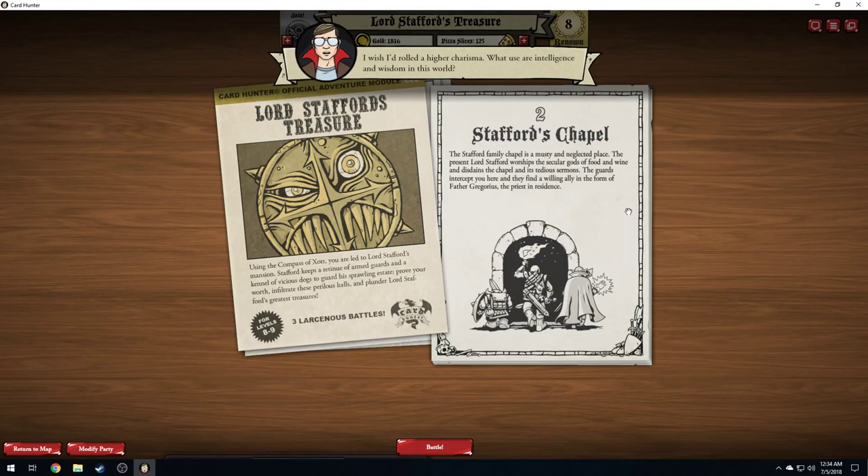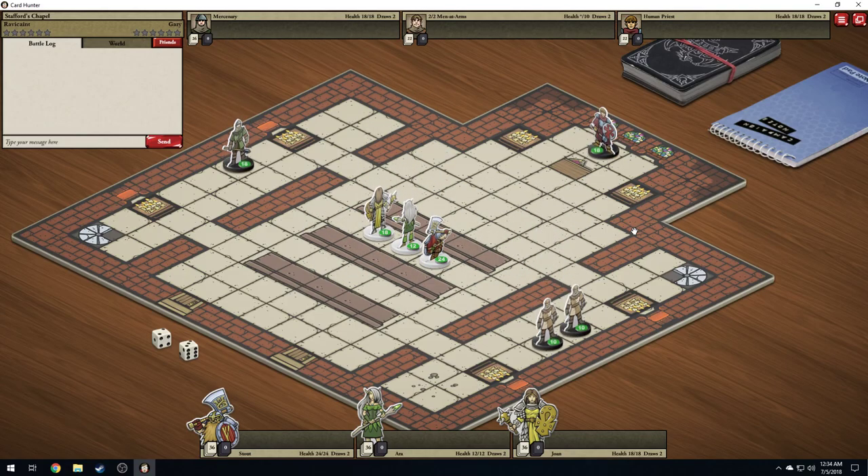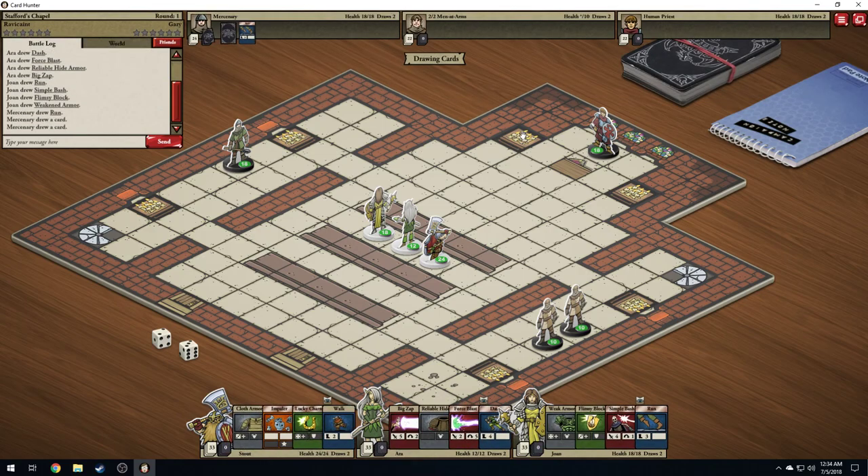Oh, I wish I had a little higher charisma! The Stafford family chapel is a musty and neglected place — the present Lord Stafford worships the secular gods of food and wine and disdains the chapel and its tedious sermons. The guards intercept you here, and they find a willing ally in the form of Father Gregorius, the priest in residence. You interrupt a priest from his daily prayers — it's entirely possible he's praying for your death. What a jerk.